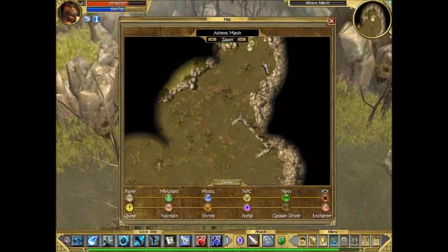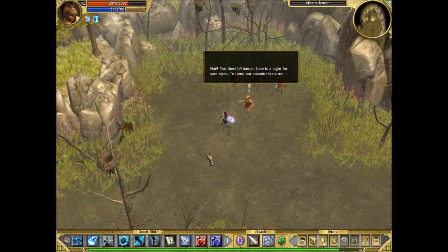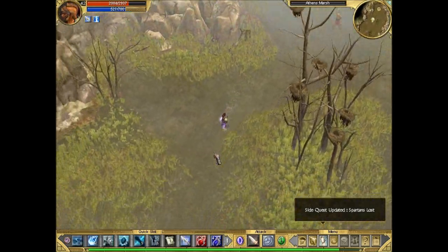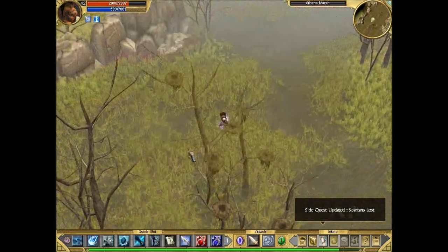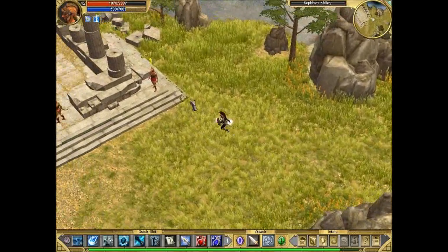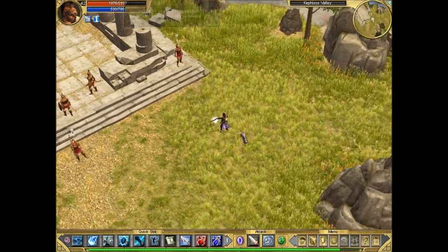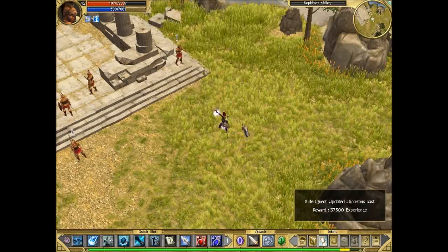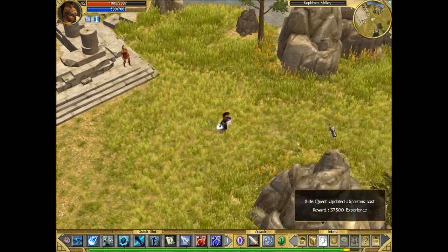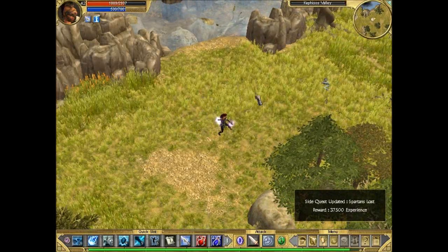Alright, so this is where we find those lost Spartans by the way, for the side quest. So that's in the Athenian Swarm. There's no Hydra here on Epic - the Hydra only appears on Legendary, so don't worry. All he gives us is experience. We are very close to leveling up now though - we'll be level 43 next. Both side quests done, let's carry on.